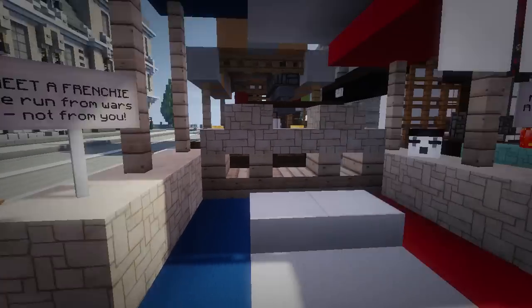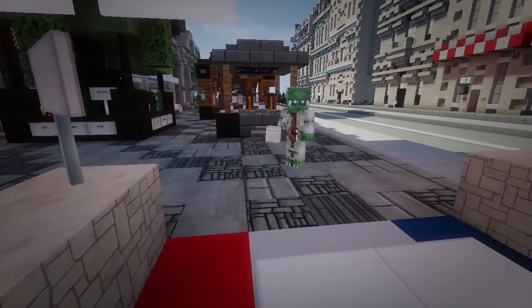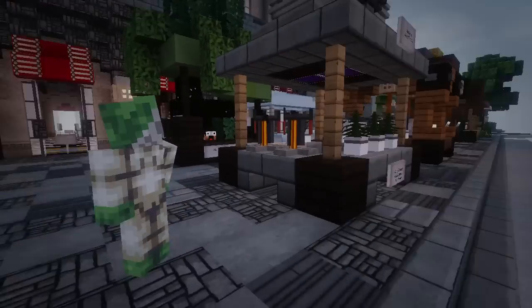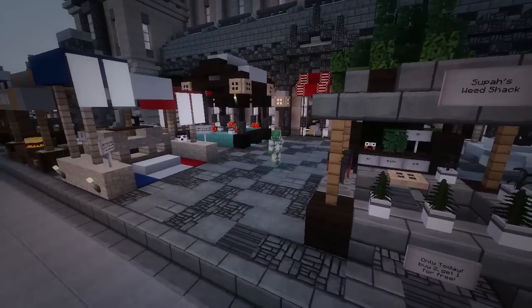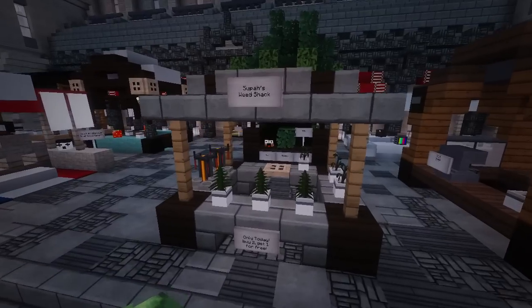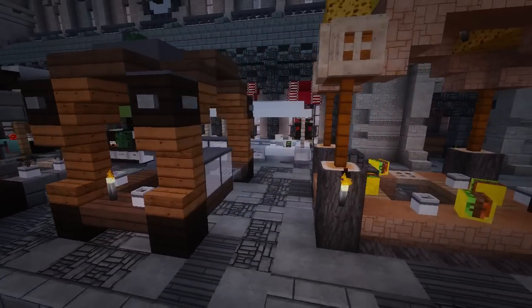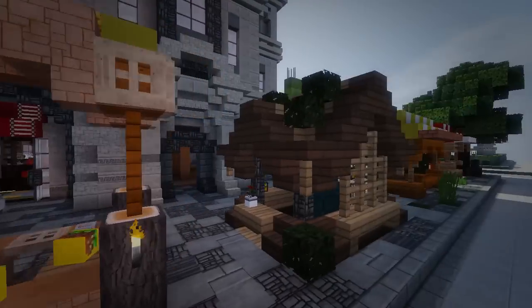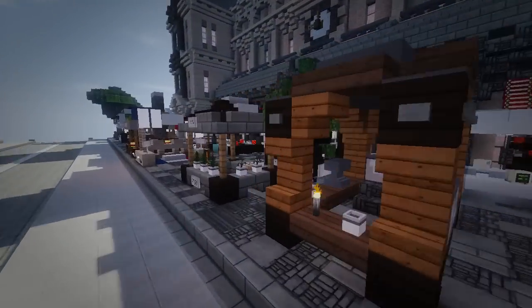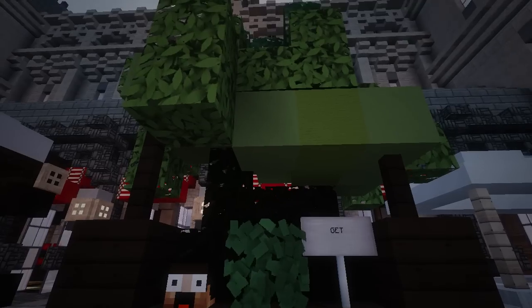Meet a Frenchie. Dude, this is a mime! This is a mime guy. Don't you just hate the mime guys? The mime head — they are creepy as hell. I'd rather be chased by a clown than a mime guy, that's for sure. Supa's Weed Shack! Oh come on. He gets everywhere. Here's your head. My head? Get your bushes here. Roll up, roll up. Oh, that is so awesome.